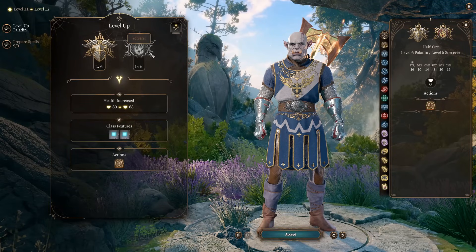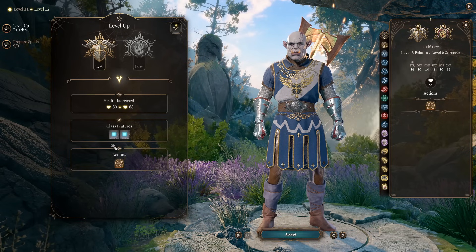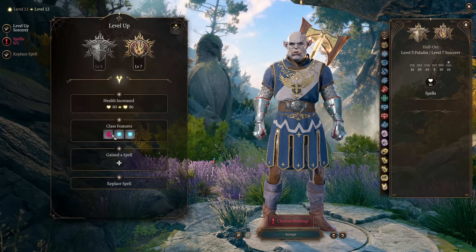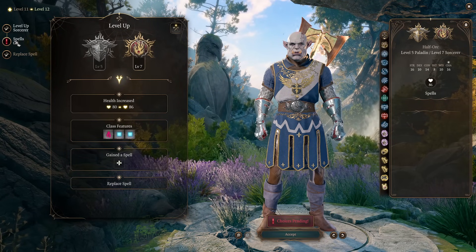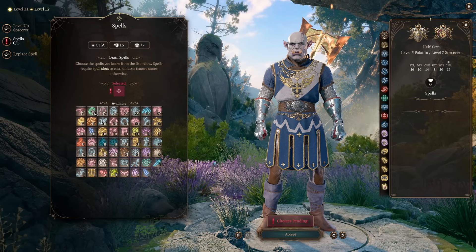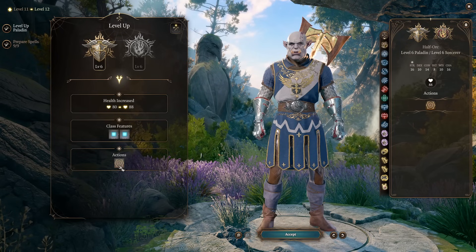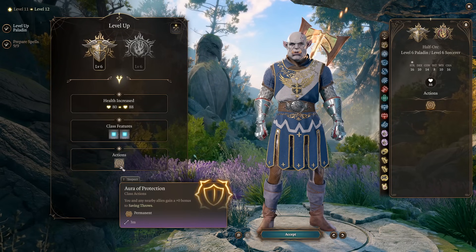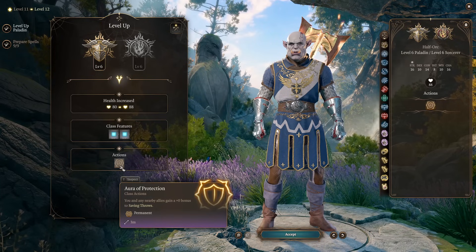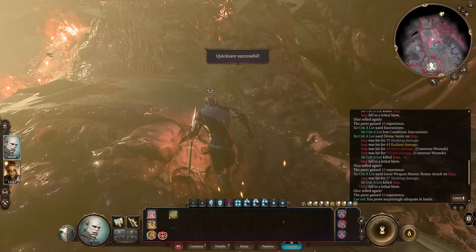Level 11 you get a Sorcerer action to give yourself a 1d4 bonus to attack rolls for two Sorcery Points — nice to have. You can also use Sorcery Points to create more spell slots. Then you're finishing your build with Paladin or Sorcerer. With Sorcerer you get more Sorcery Points and access to higher-level spells. With Paladin you get Aura of Protection that gives your Charisma bonus to saving throws for you and your allies — in my opinion that's the best way to finish this build.